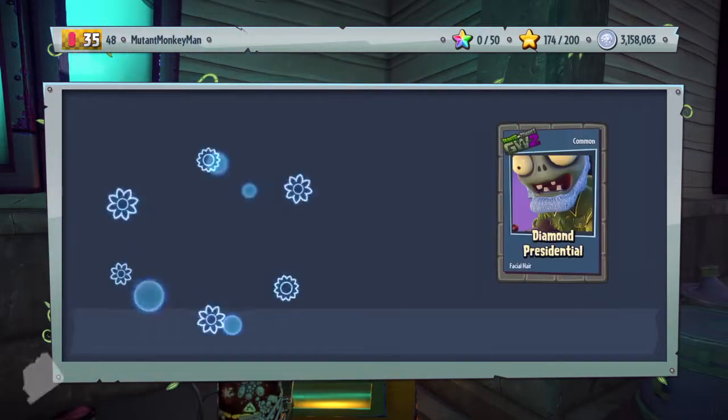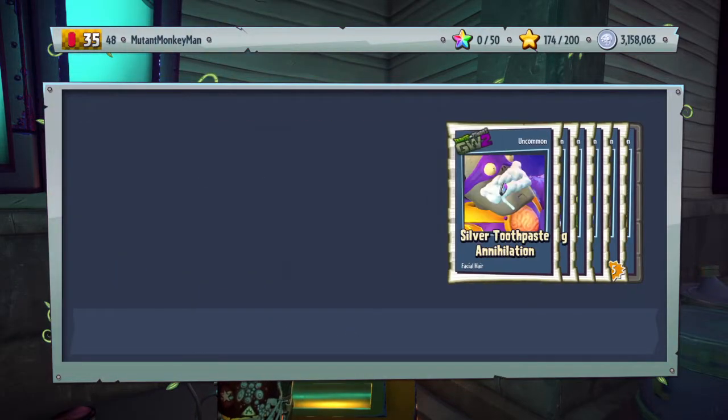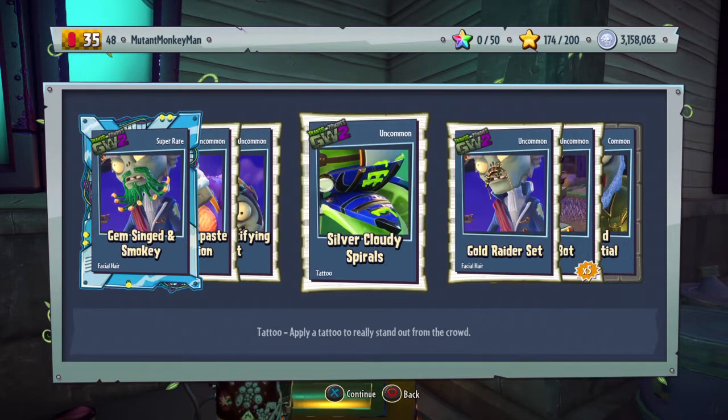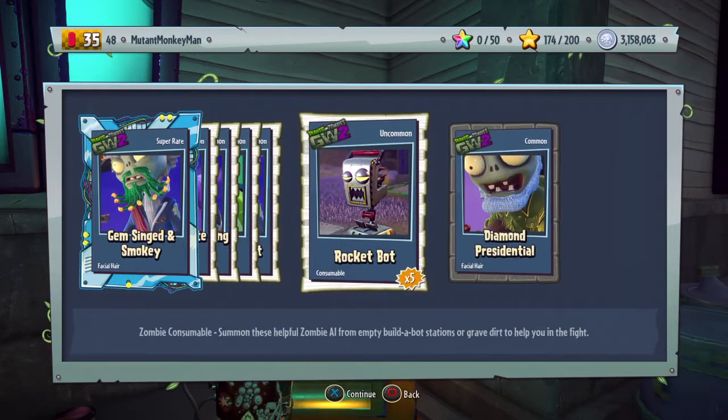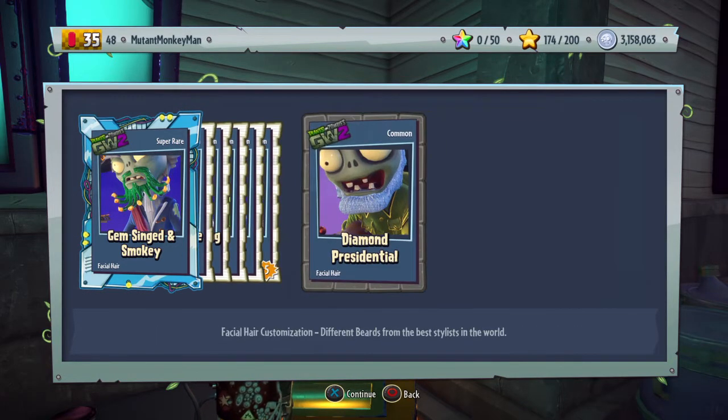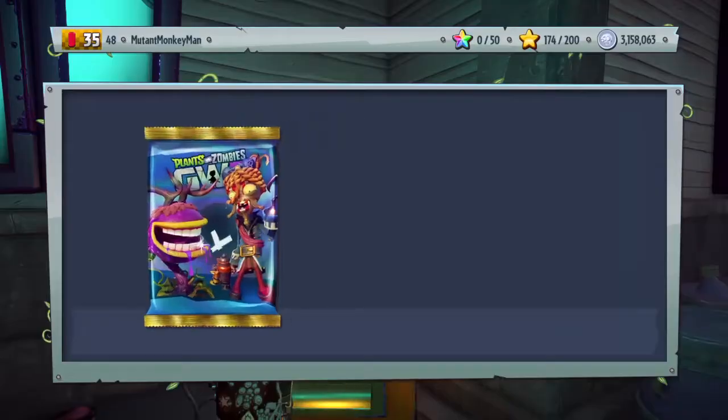I don't even know if we can get any more legendary hats. I'm basically looking for gestures and skins and I think we got a citron one. Yeah, tattoo. Okay, cool. We're going to have to check that out. It's silver. Alright, let's keep going.